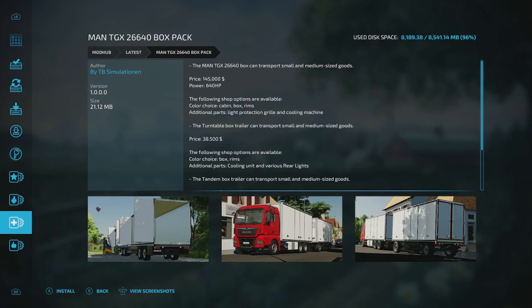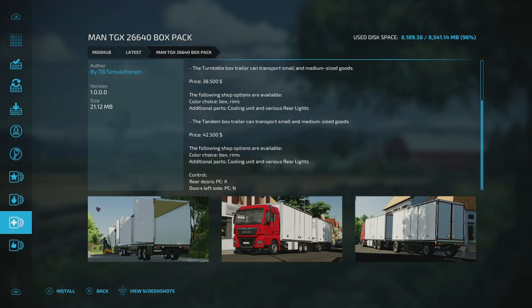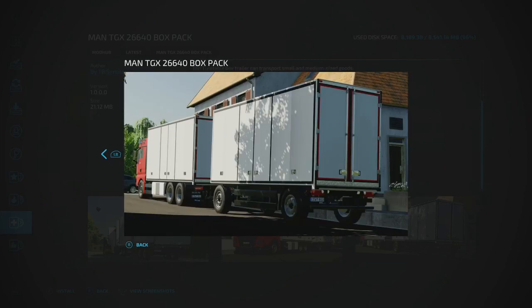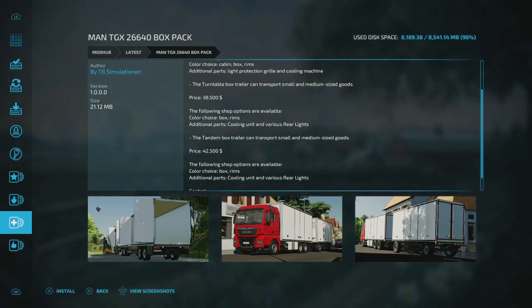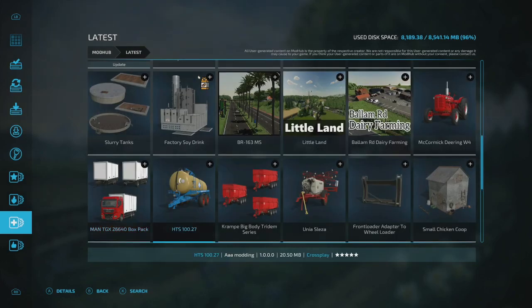The MAN TGX box truck comes with a turnable box trailer and can transport small and medium-sized goods. Shop options include color, cabin, box, rims, additional parts, lights, and protection grill. If you need a box truck for hauling goods, this is a pretty nice looking setup.